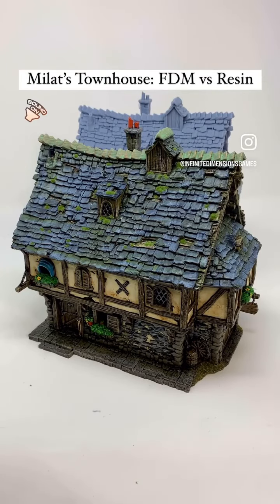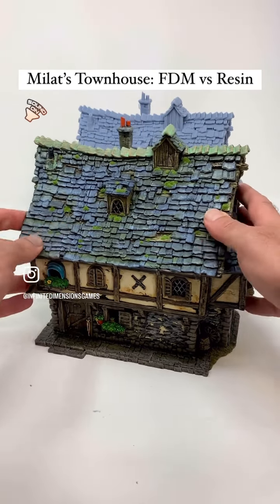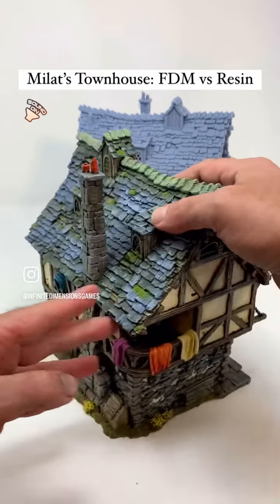Hey everyone, James here from IDG. I just want to talk a little about Millat's Townhouse and the differences between FDM and resin. So this is Millat's Townhouse in FDM — a really cool model. Even in FDM, the details still show up really well on this model.